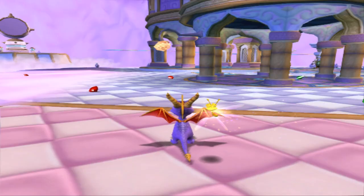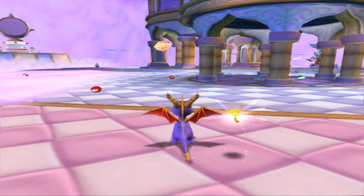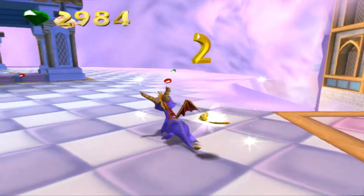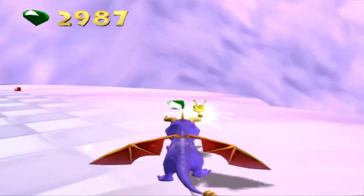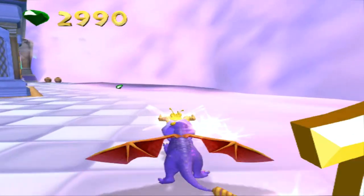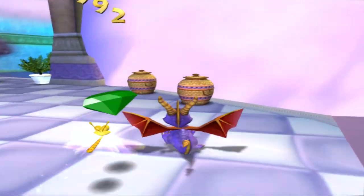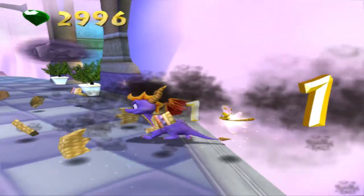Hey everybody, Nostalgia Scott coming with you guys in part 8 of Spyro: Enter the Dragonfly for the Sony PlayStation 2. So we made it here to Cloud 9 in the last episode. We did the Speedway in about a third of the level or so, give or take. This level is set up really weird where a lot of it's also above you as well as down on the ground level.